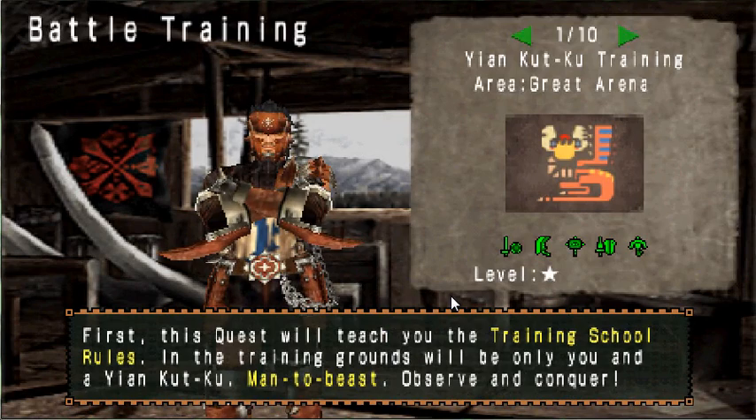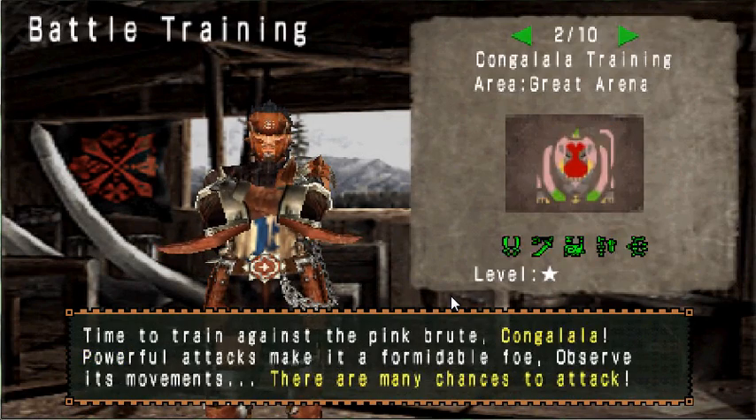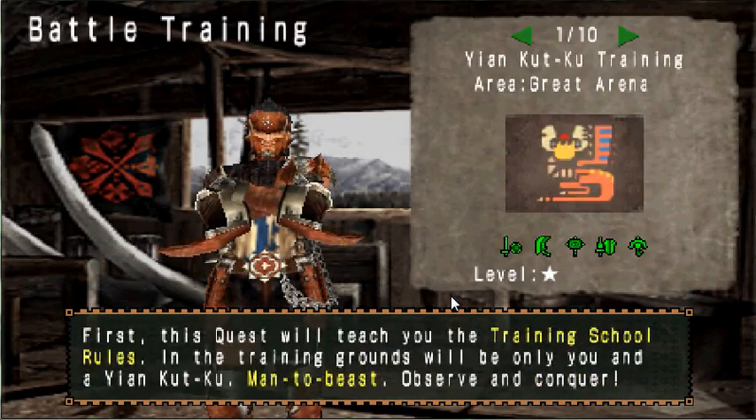What the arena quests are is essentially you're given equipment by the arena to take on monsters. It's going to be like my let's play, but I'm doing the actual story mode and you're doing the training hall.